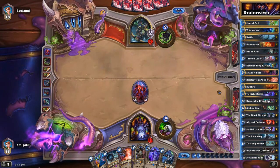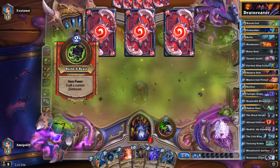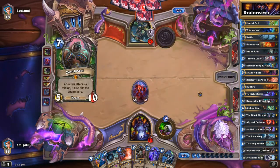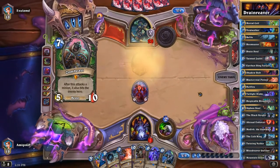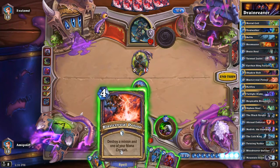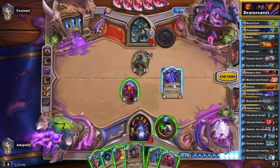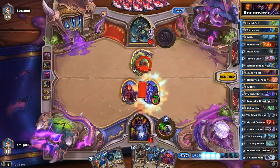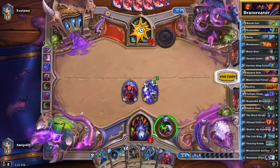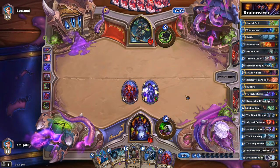We also have Urn of the Naaru and Blastcrystal Potion in case he's playing a big minion. He's playing the Zombeast, so here we could play the Blastcrystal Potion. But first I think I'm gonna play the Twilight Drake and then the Blastcrystal Potion, and just go face. The problem my opponent made is he played Deathstalker Rexxar too fast.